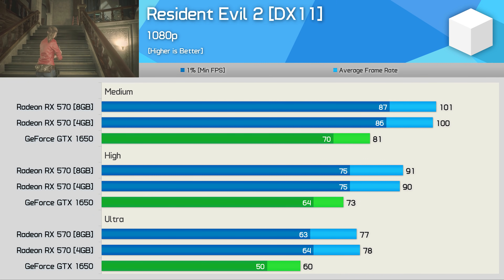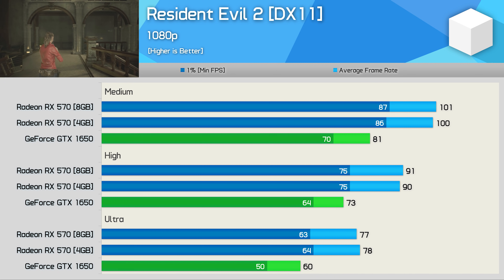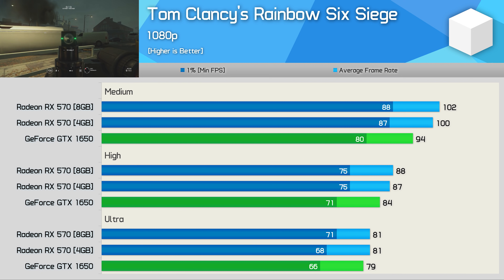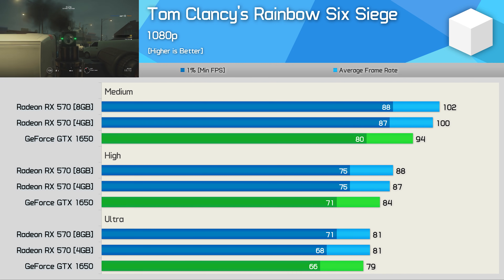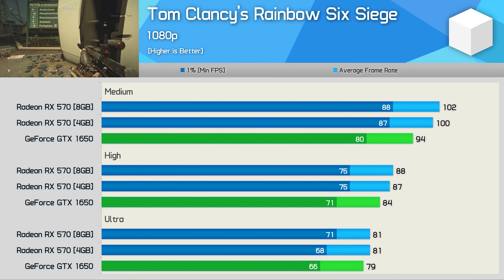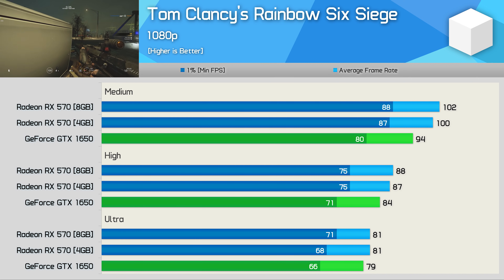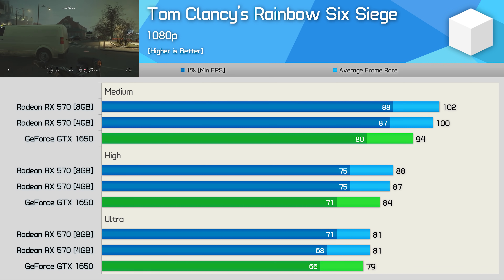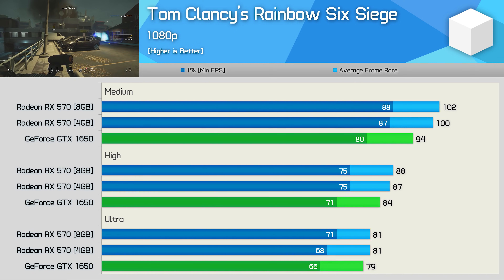The RX 570 enjoyed a 30% lead over the GTX 1650 in Resident Evil 2 when using the ultra quality settings, though that margin is reduced to 23% with the high and medium quality presets. When testing with Rainbow Six Siege, the GTX 1650 and RX 570 are basically neck and neck using the ultra quality preset. I'd just like to note an error in my day-one GTX 1650 review — I had the GTX 1650 beating the RX 570 in this title, but after a retest that's not actually the case. Performance for all other Radeon GPUs such as the RX 580 and 590 are correct. With ultra, they're basically on par; similar margins were seen with high, while the RX 570 does sneak ahead a little with the medium quality settings.